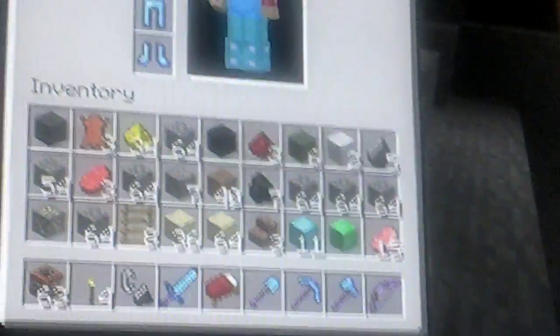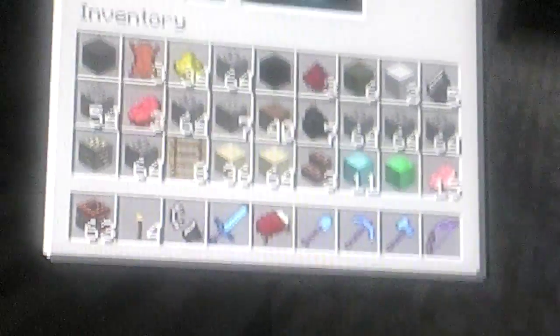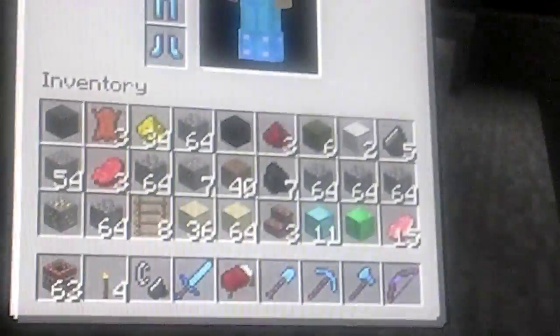I also got enchanted diamond stuff. My diamond helmet is Protection one. Sorry about that — she's just my little sister. My diamond chestplate is Fire Protection two, diamond leggings Fire Protection one, and my diamond boots which is Projectile Protection one.